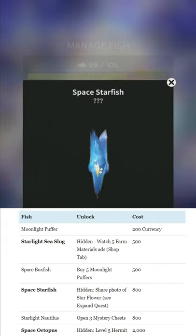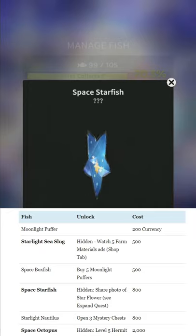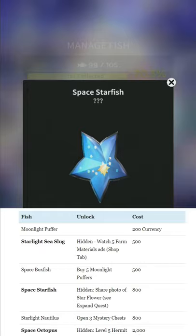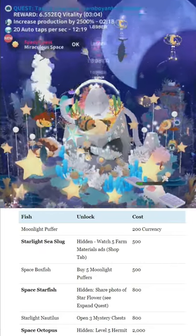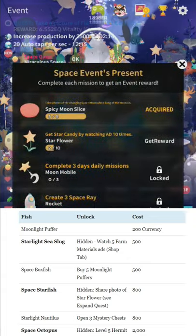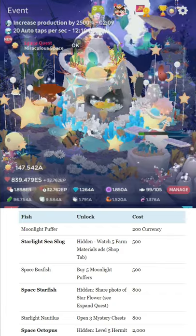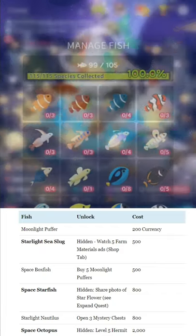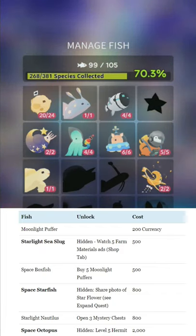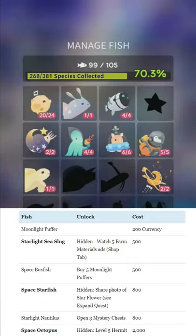Space Starfish — very pretty. Share a photo of the Star Flower; that's part of the Expand Quest, the little thing over here at the middle left where you get the spicy moon slice and stuff. You just need to take a picture of a couple items from there. Those aren't hidden, so you can just read the descriptions. Starlight Nautilus — open mystery chest three times.